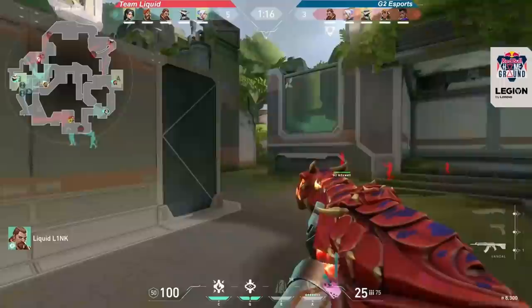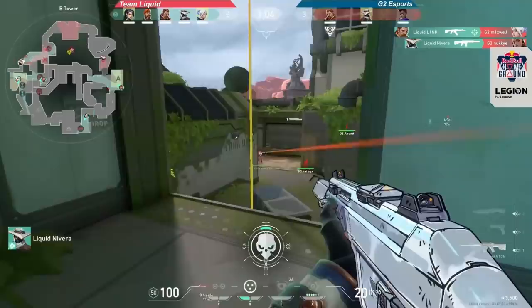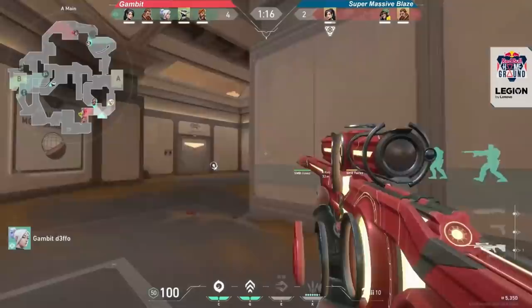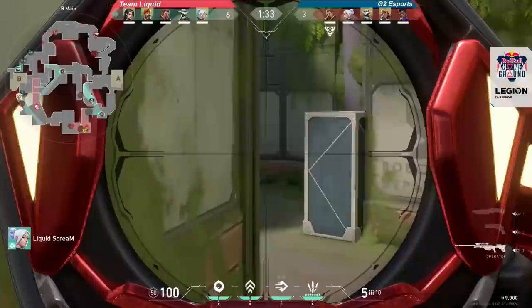Every map has specific powerful positions that are vital to controlling how a round plays out. On Fracture, there are a few main areas that pro players focused on fighting for. The easiest to understand are the op-ing angles where a skilled Jett can do tons of damage. Those are here on A main, which stops attackers from getting to the door and also allows you to fall back and watch the upper entrance from Dish if necessary.